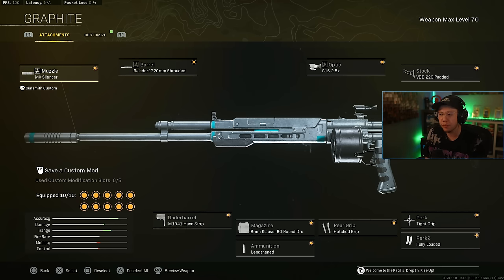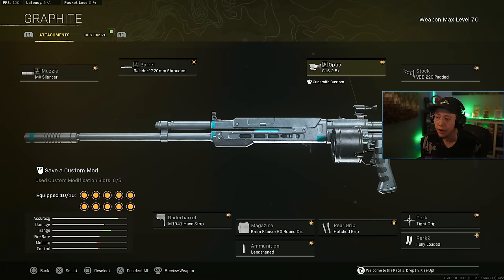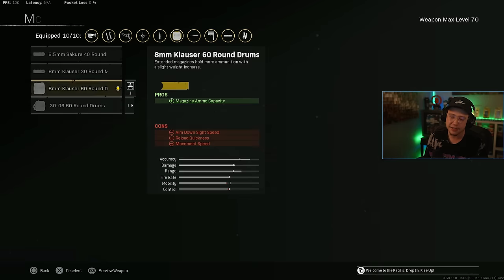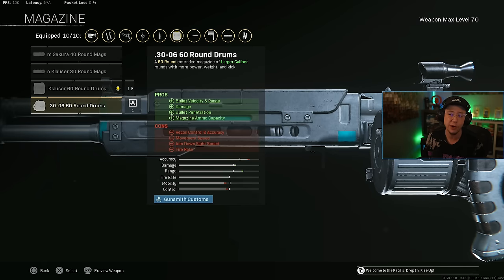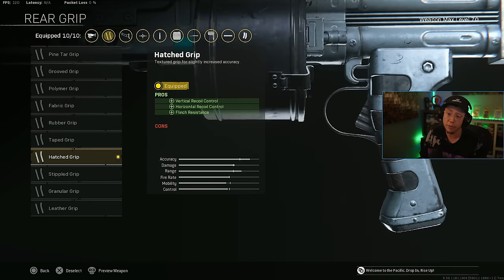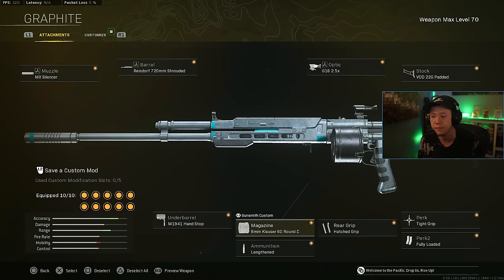And then lastly, on the KGM-40, again a pretty standard setup. MX silencer, the shrouded barrel for the best control and best velocity. 2.5 times or 3 to 6, whatever you're most comfortable with. Padded stock for a lot of recoil properties but also better movement speed. Hand stop, I prefer the basic 60 round extended mag — you could try the 30-06 if you wanted to, but I don't really like how they feel in-game despite the better damage and range. Lengthened, hatched, or polymer. Tight grip for the better control, and fully loaded.